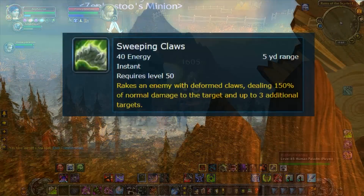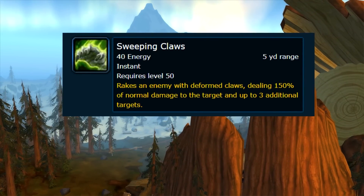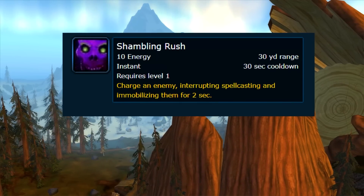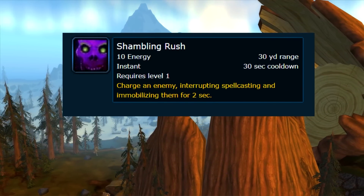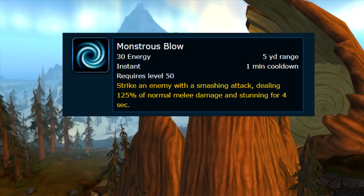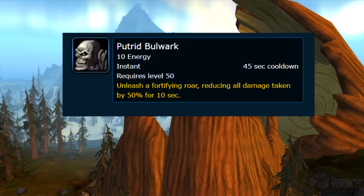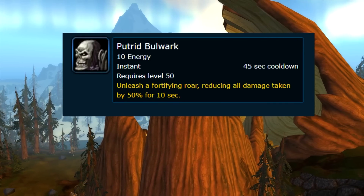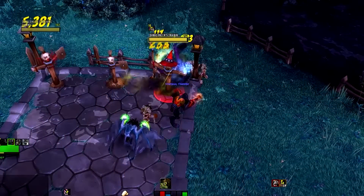The ghoul's abilities were also changed to become more powerful. Claw now does 150% of normal damage instead of 125% and spreads to three additional targets. Leap actually turns into a charge, will interrupt spellcasting, and immobilize the target for two seconds. Gnaw now deals 125% damage and stuns the target for four seconds instead of three. And Huddle buffs the ghoul with a 50% damage reduction for 10 seconds, and he wouldn't go into a defensive crouch — he can still run around and do whatever he wants.